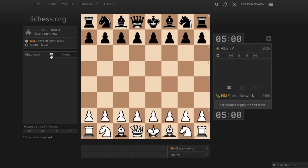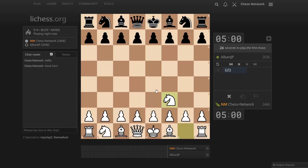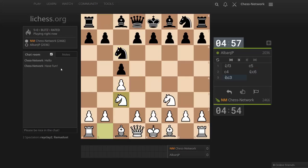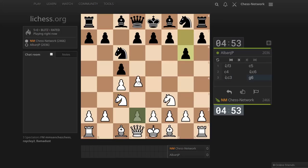Hi everyone, it's Jerry. I am on Lichess.org. I'm gonna play a quick five minute game, no increment on this one. So let's see what we get. First time playing against this opponent, Alban JP.